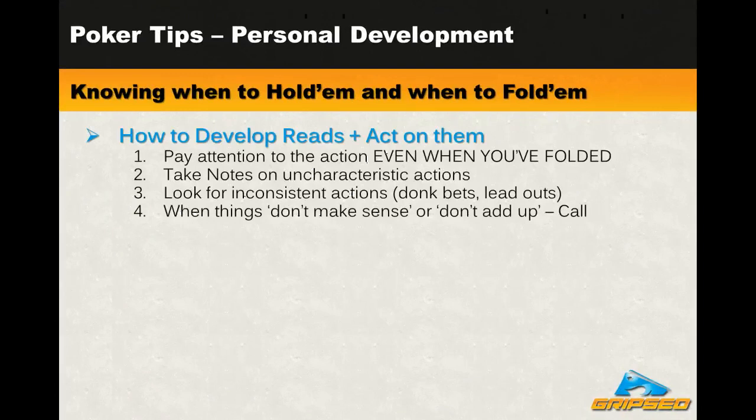The next thing you want to do is look for inconsistent actions, because these are going to reveal more about your opponent's hands than a regular action. An inconsistent action is when it disrupts the natural flow of the hand - like when the betting lead tries to get taken by someone else with a donk bet, or a river lead-out when a draw misses. These things where you'd expect someone to just continue checking, and suddenly they do something really different. It's really important to ask: what happened there? What's going on? And try to figure it out.